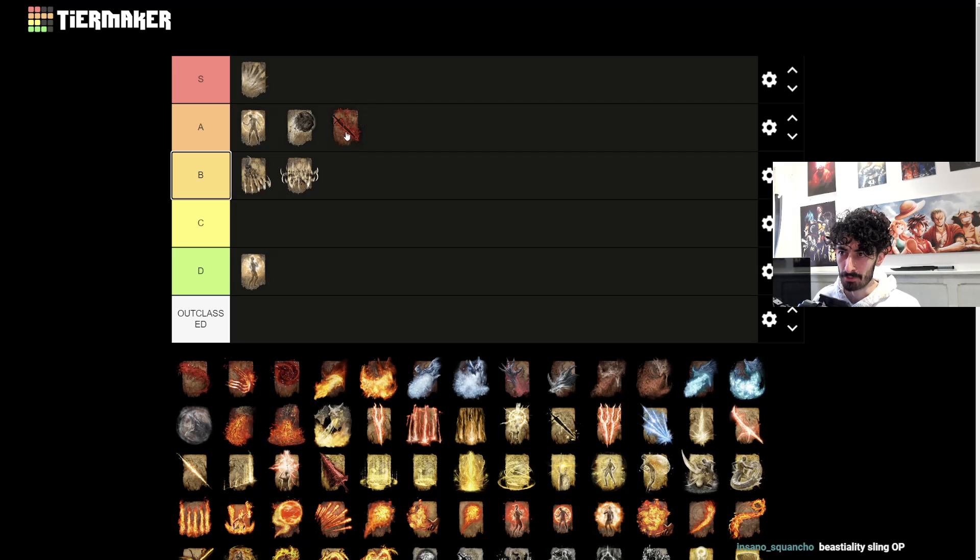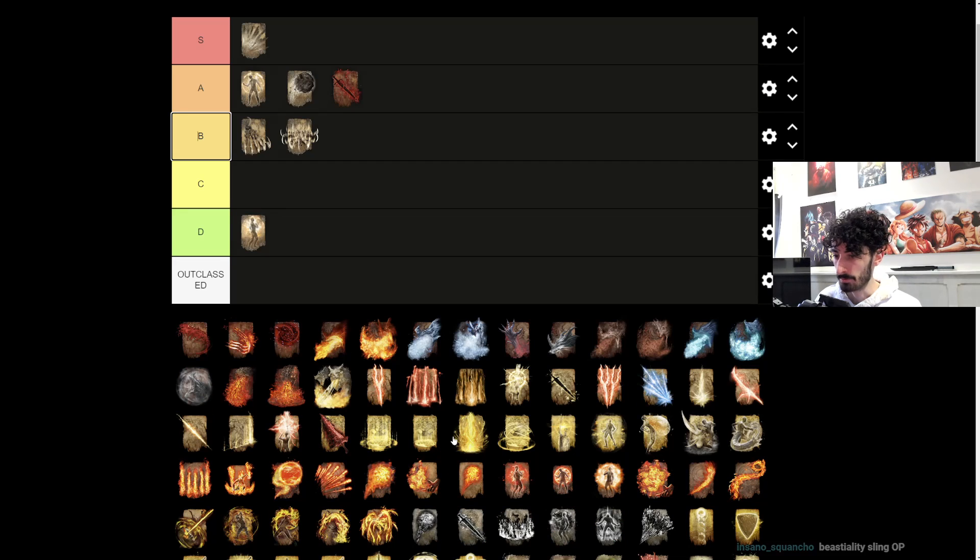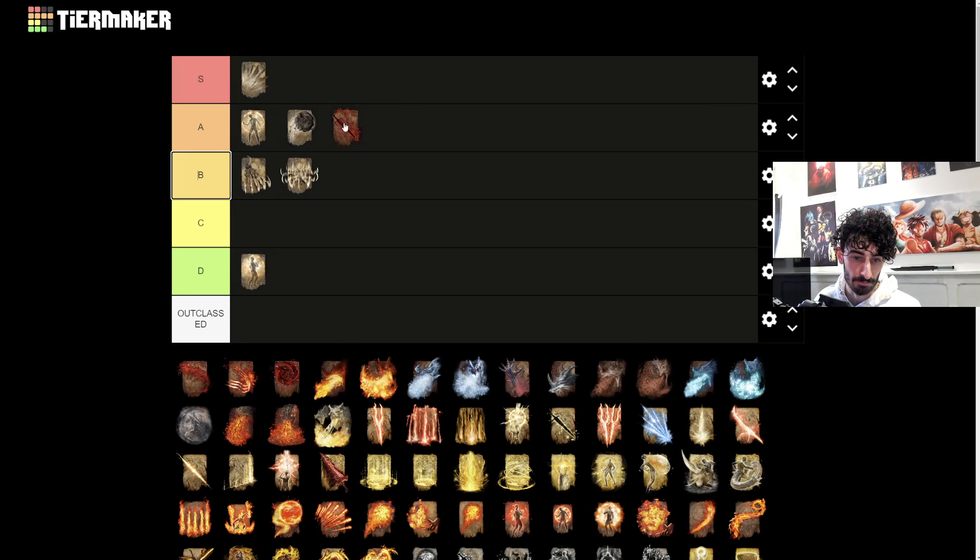Blood Flame Blade - this one's also going to go into A tier. Anytime you can just do a blade buff it's really solid. This one paired with another incantation - Fire Deadly Sin - just makes for a stupid combination.